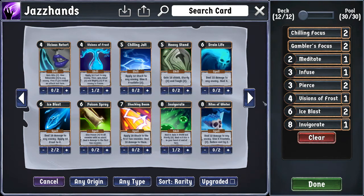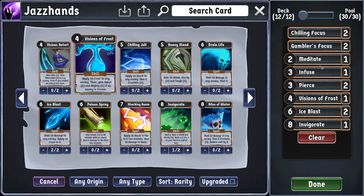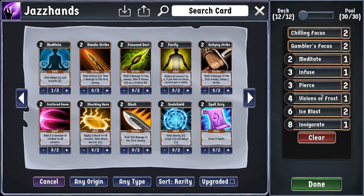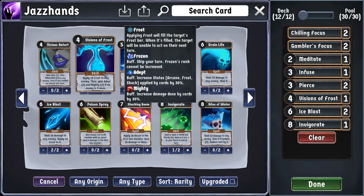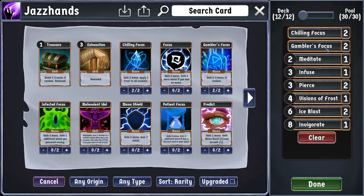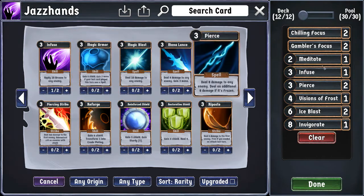The Invigorate did fine — I don't think I want to remove that. I'm happy with the Ice Blasts. I'm definitely happy with the Visions of Frost and the Meditates. Being able to guarantee the lock-in Adept is nice. Visions of Frost being Frost that also gives Adept and Mighty is great. Infuse did good work. The deck as a whole I like, aside from those changes: the Resolute Focuses for Gambler's Focuses and the Magic Blast for Pierces.